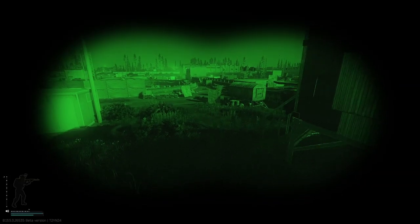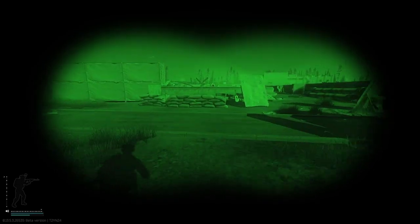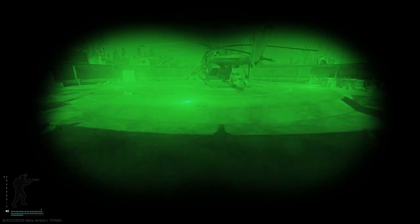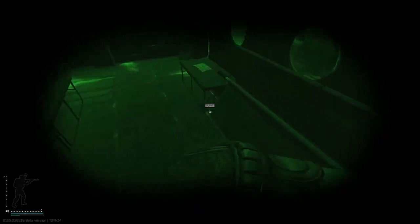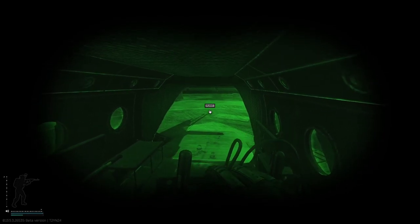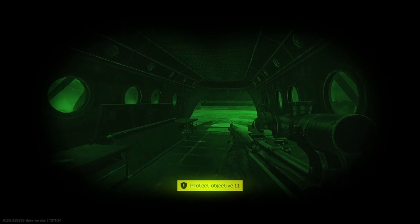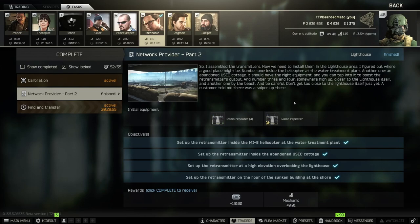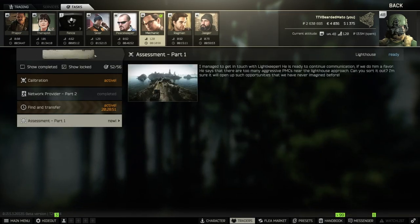Now the last location is the water treatment plant, right next to this MI-18 helicopter. What I did here is I did this over the night, since if you kill just two of the rogues from where we came from — on the water treatment plant level three where there's just one, and on the second there's another one — you can run in and plant it with no problem. They will not shoot at you at night.